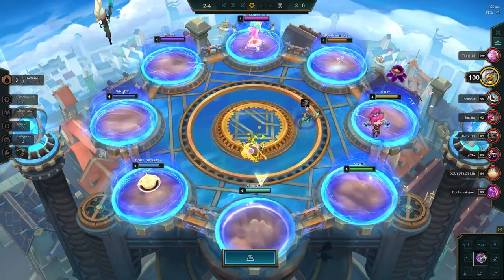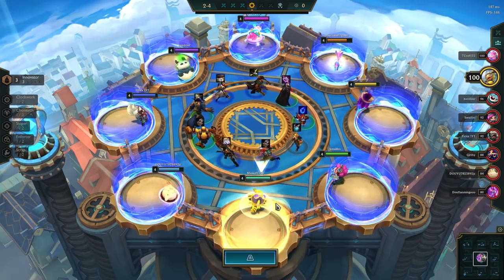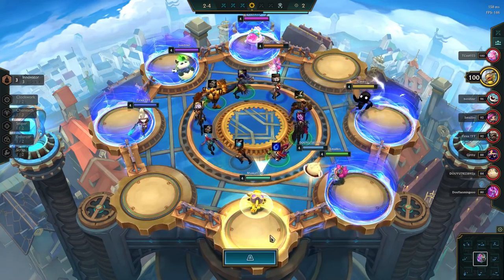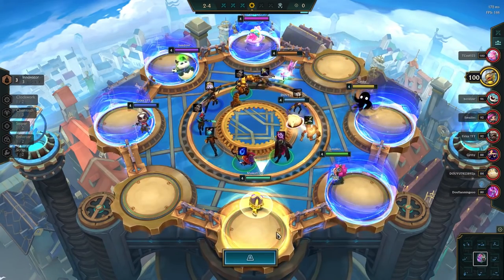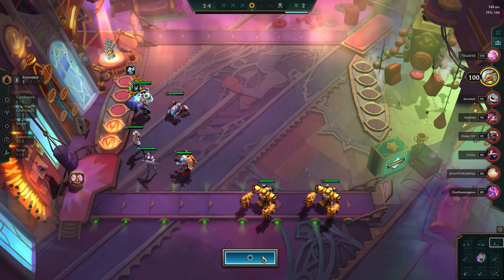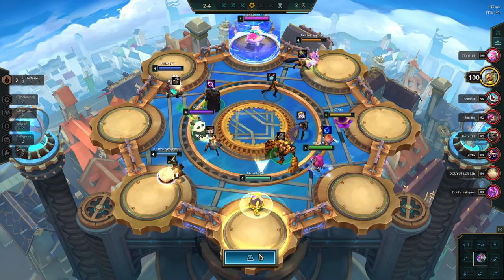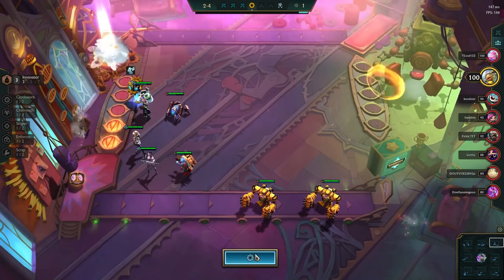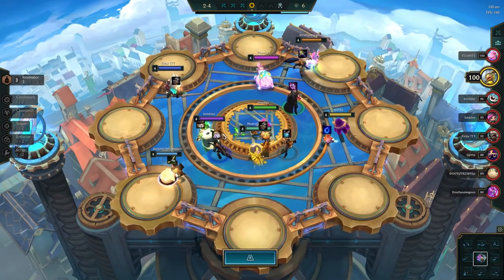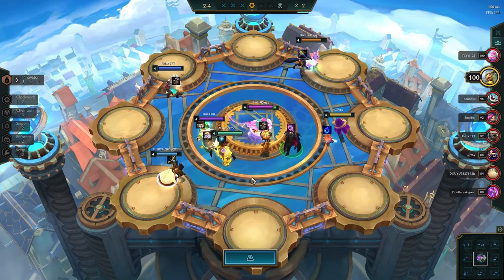Once we get to Stage 2-4, which is the Stage 2 carousel, the rules work a little differently than on the starting carousel. Here, only two people get to go at a time, and you can see that the units have different gold values. The bottom two players go first, then the next two, and so on. If you are tied in HP it's completely random. Much like on the first carousel, a general rule is to go for the item over the champion, though in some cases you go for the champion, but those are relatively rare cases that beginner players won't be able to pick up on until they have more experience.